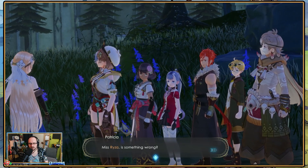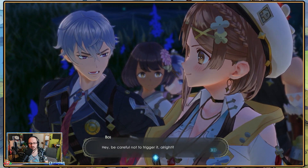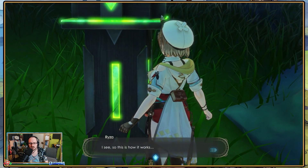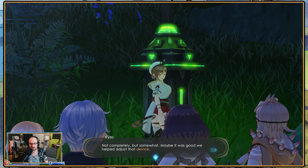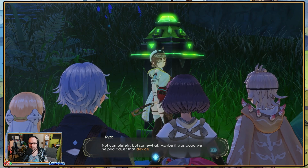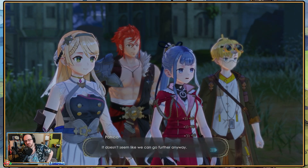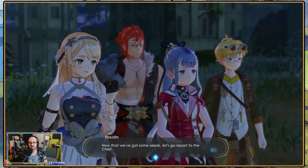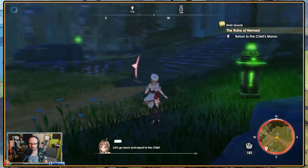It's Risa. Is something wrong? Let me take a look. Hey, be careful not to trigger it. So this is how it works. You figured something out already? Not completely, but somewhat. Maybe it was good we helped adjust that device. Why don't we go back to the village and think about what to do next? It doesn't seem like we can go further anyway. Now that we've got some seeds, let's go report to the chief. So we're not allowed to go past that.